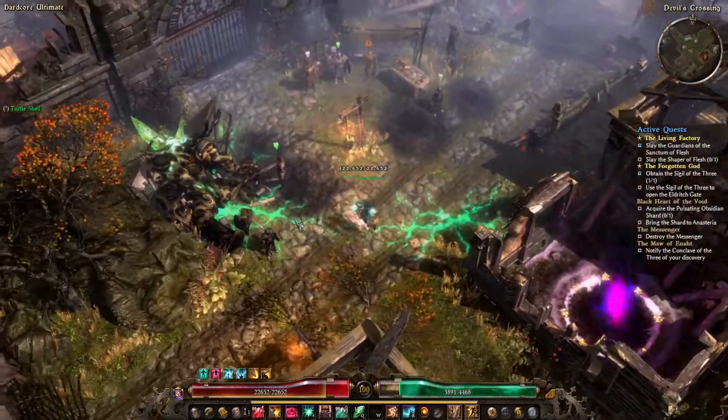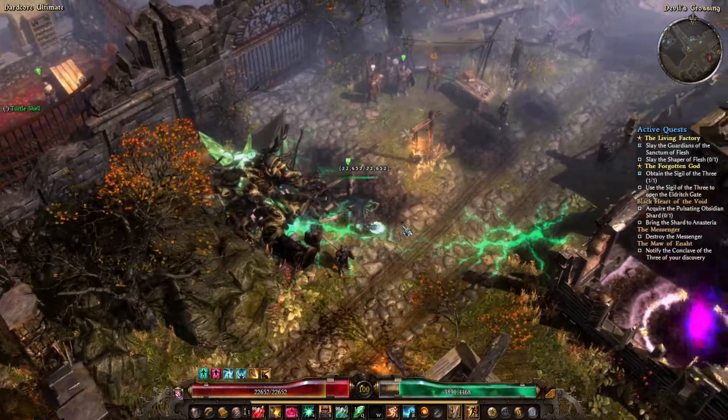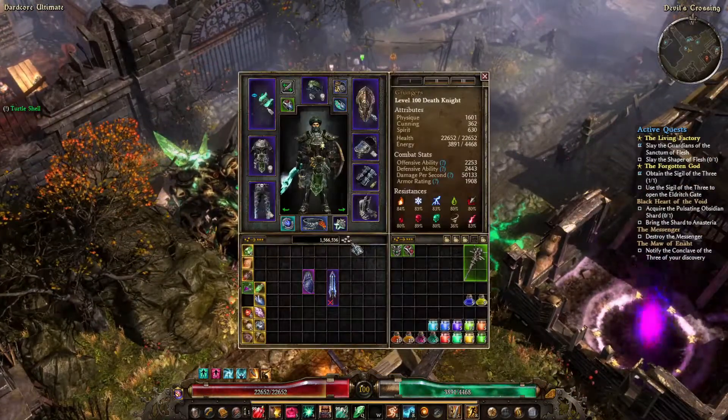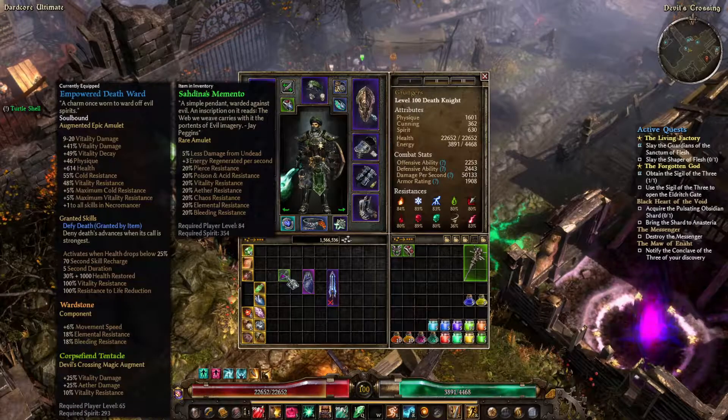Next, go to Devil's Crossing and find the dead aether giant — you will get another clue. You will also receive an amulet called Shadina's Memento, which we will need later on.